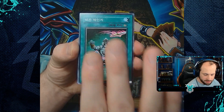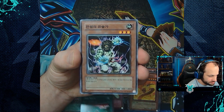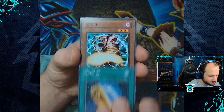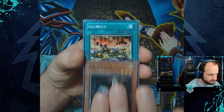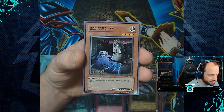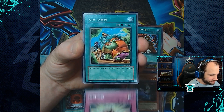Solar Flare Dragon, Weapon Change, Legendary Jiu-Jitsu Master, Backfire, Enchanting Fitting Room, Protector of the Sanctuary, The Second Sarcophagus, Kick Man, Desert Sunlight, Mystical Shine Ball, Spirit Caller, Earthquake, Sonic Jammer, Micro Ray, Metal Armored Bug, Labyrinth of Nightmare, Level Limit Area B. The rare of Agent of Creation Venus, the rare of Thousand Energy, Enchanting Fitting Room, Beckoning Light, Goblin Thief.